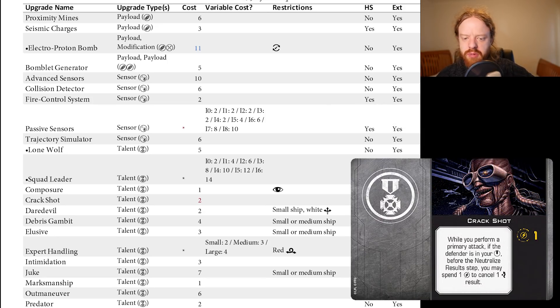Crackshot's gone up by a point. I still think it's relevant enough on the platforms that want to take it — usually T-70 X-Wings and RZ-2 A-Wings. It's pretty much an auto-add on a lot of those RZ-2 builds because you get that bonus talent slot. So now taking up a slot and costing two points instead of one, it feels like a real cost rather than something you just chuck in. Pilots taking it are probably going to think a bit longer and make sure they're actually going to use it.